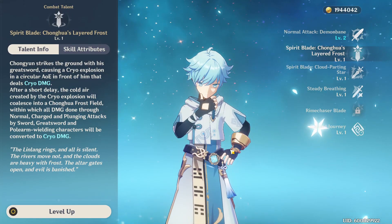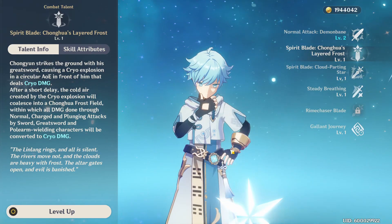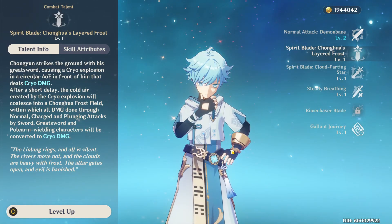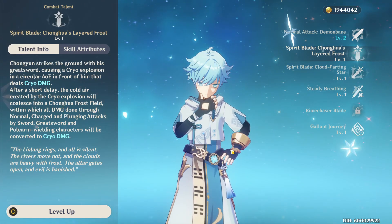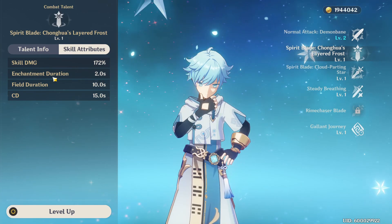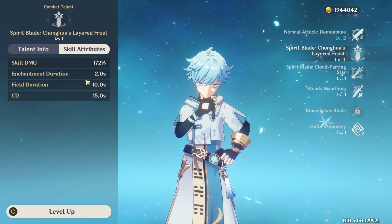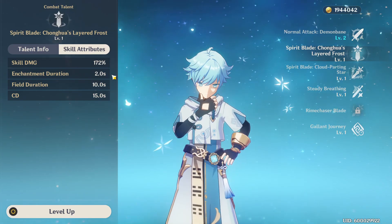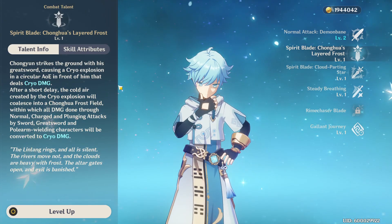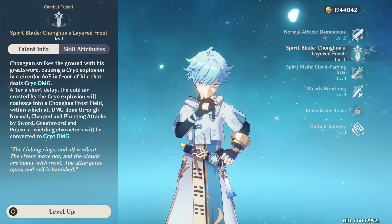Moving on to his first talent, we have Spirit Blade: Chonghua's Layered Frost. Chongyun strikes the ground with his greatsword causing a cryo explosion in a circular AoE in front of him. After a short delay, the cold air coalesces into a Chonghua Frost Field, within which all normal, charged, and plunging attacks by sword, greatsword, and polearm-wielding characters will be converted to cryo damage. It does decent damage, has a 10-second duration and only a 5-second cooldown. It's very important to remember this ability only works for sword, greatsword, and polearm users when building your teams.